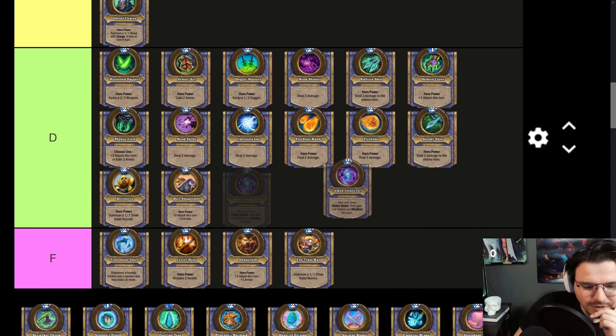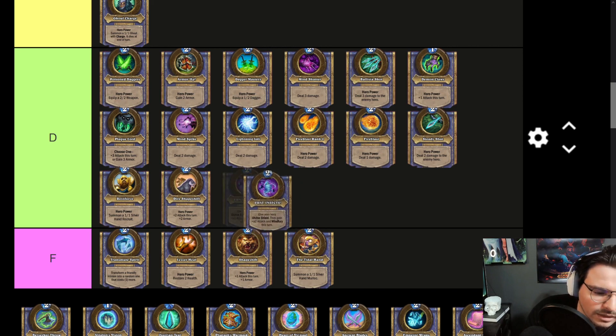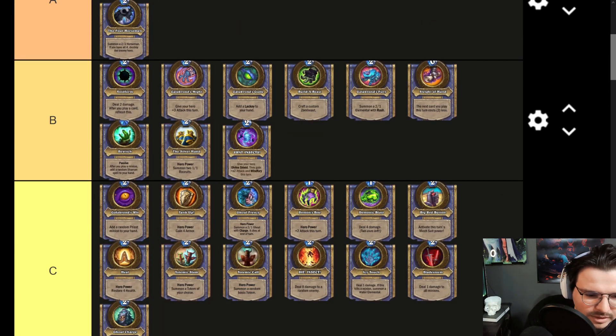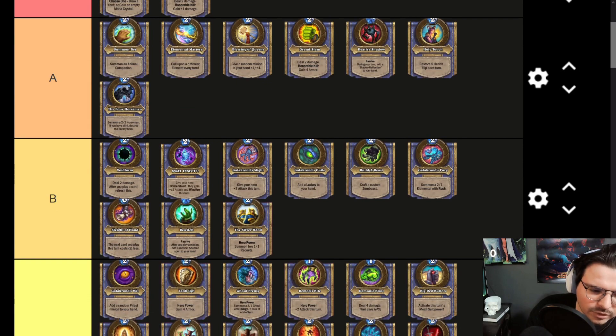Swat Insects — this is one of the first Hero Cards reintroduced for the Wild expansion Caverns of Time that they had just released. Gain +2 Attack and Windfury — oh my god, that is really good. This Hero Power is basically like Demon's Bite but plus two because it's with Windfury, and it gives your hero Divine Shield. I think this Hero Power is most likely right above B tier — a very good Hero Power. Giving your hero Divine Shield is very scary, especially later in the game. It wastes resources for your opponent to deal with it.